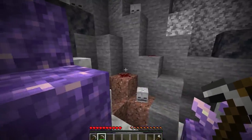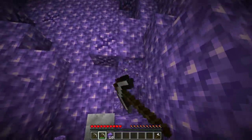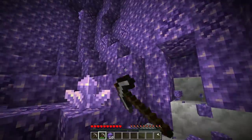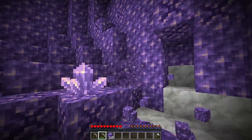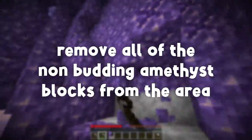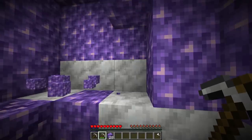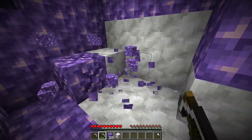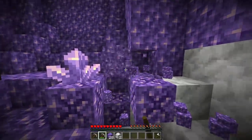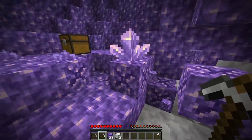Do not set up an automatic farm for this — it is not worth your time at all. When it comes to automatic amethyst farms, it's just not very efficient. There's a way better way to do it: the manual way. To set up this amethyst farm, first find a geode. After you've found the geode, get a pickaxe and start digging — dig every single block out that isn't the budding amethyst block.